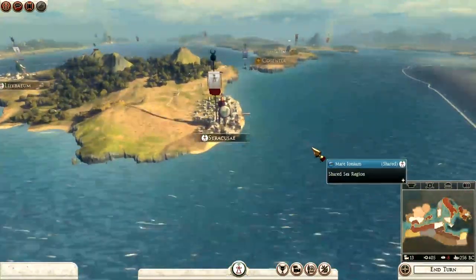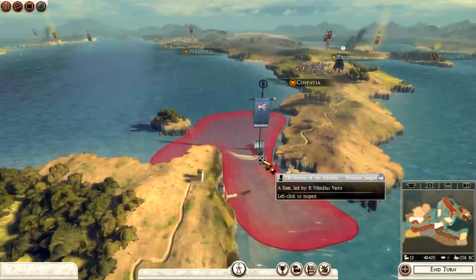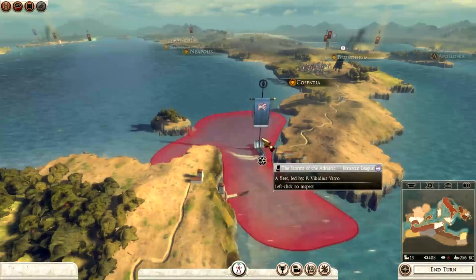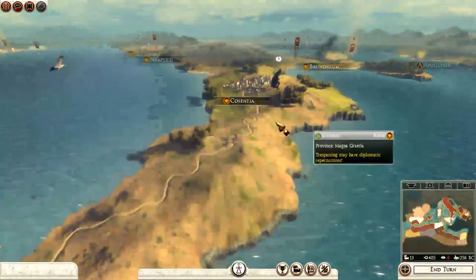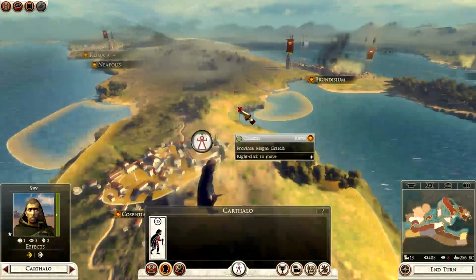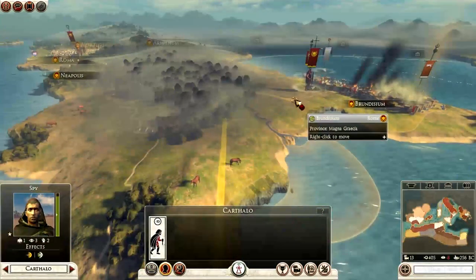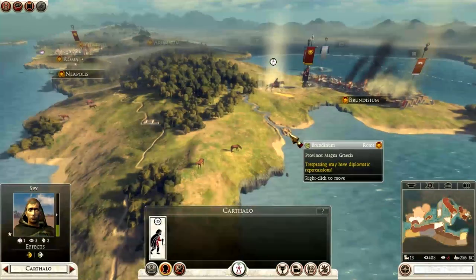Back to the campaign. The Etruscans have got a fleet here - looks like they may be mustering a few forces. I could march over to Consentia and take that. I think I might actually do that - there doesn't appear to be an army there.